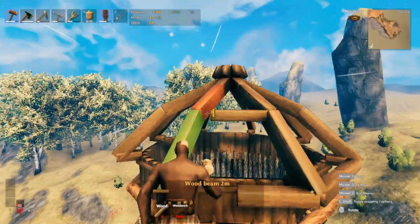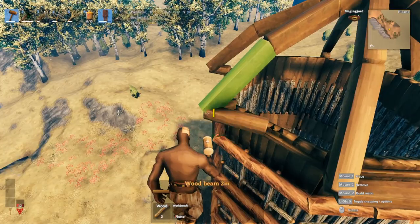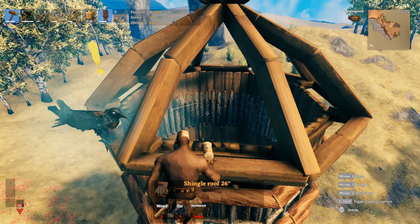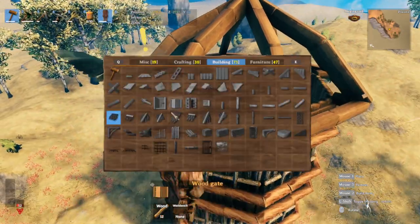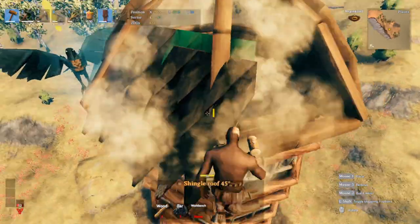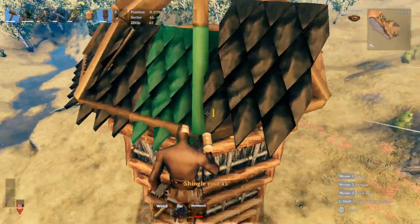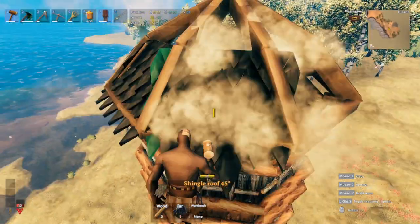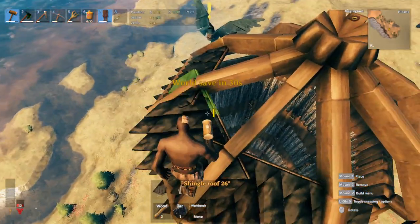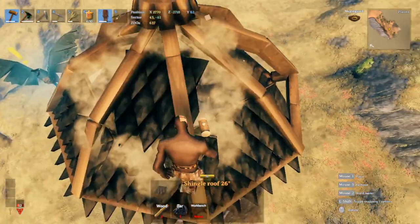Once you have all the roof beams in, add two-meter wood beams going across because we need them to place our roof pieces. For the roof I'm starting with the 45-degree using the dark wood shingle roof — I prefer that, but you have the option of using regular roof pieces. It should snap in easily, and then switch over to the 26-degree — there's a middle snapping point right there, pretty easy, and just snap in like this.